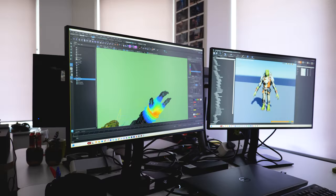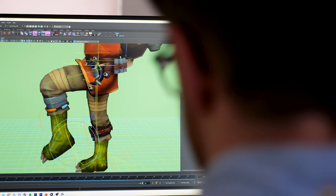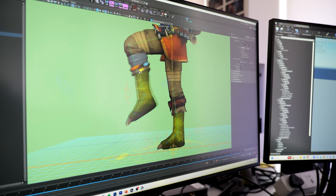Once modeled, Char went off to be rigged. This is where we create a digital skeleton for the character. The rig becomes the puppet that we use to define Char's movements.